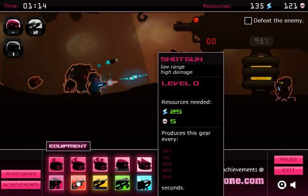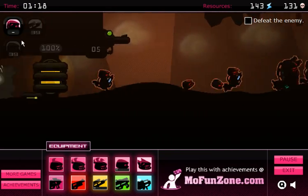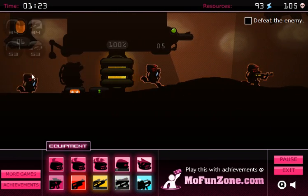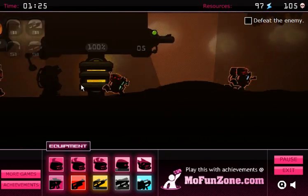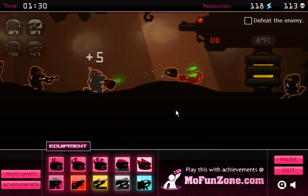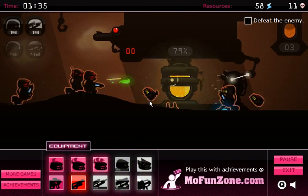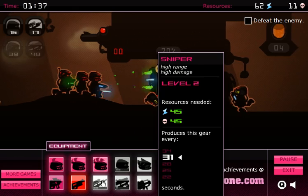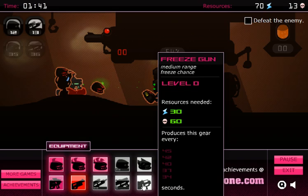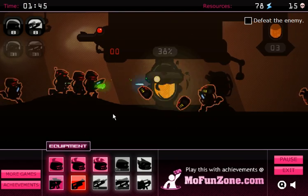Then you have weapons. The spray gun: medium range, medium damage. Shotgun: low range, high damage. The acid gun: medium range, but it ignores enemy armor. The sniper rifle: obviously high range and high damage. And the freeze gun: medium range, and it has a chance of freezing a robot. I believe a freeze is an instant kill, but I'm not sure.